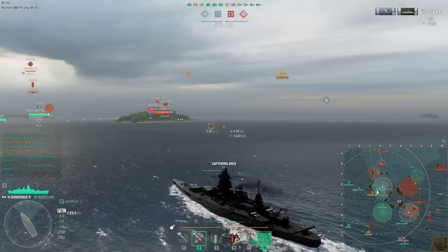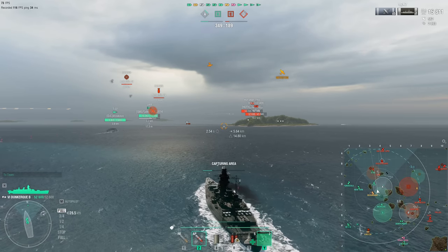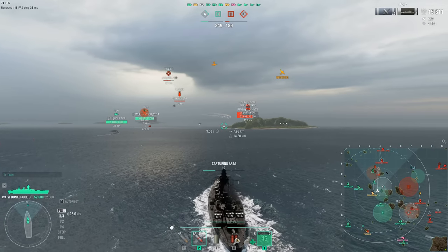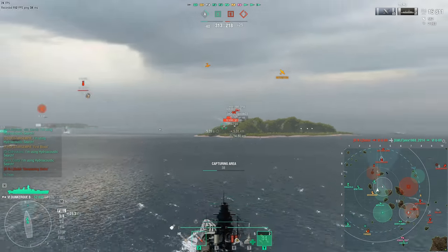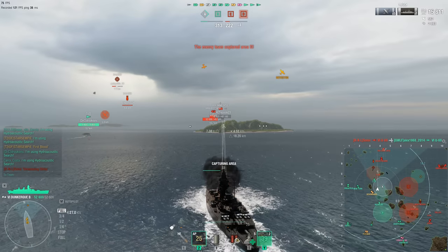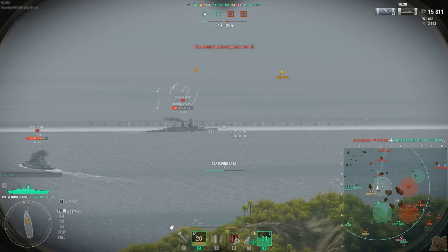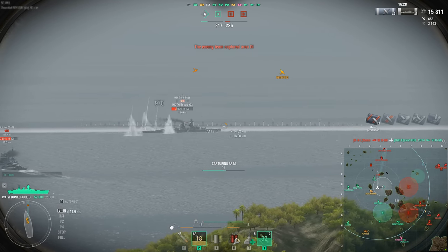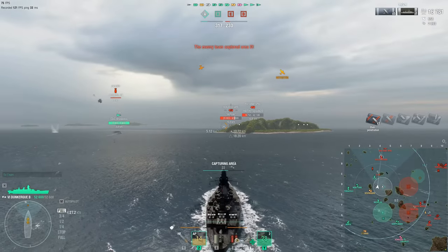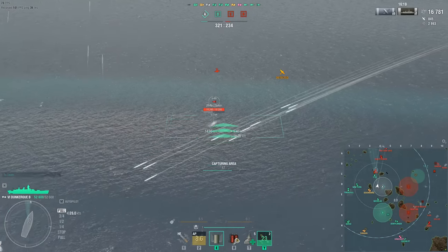'With the changes implemented, ships that come too close to the land will slip away from it, thereby helping them to continue moving freely. If, however, a ship crashes bow first into an island, it will still need to use the reverse gear to break free. The map Hotspot has been updated to test these changes. If successful, we will gradually begin implementing the technique to all maps in the game.' They provide a couple of screenshots here demonstrating what they are doing.